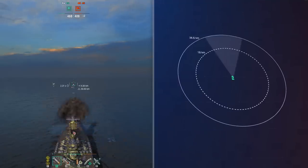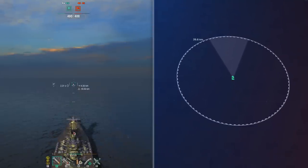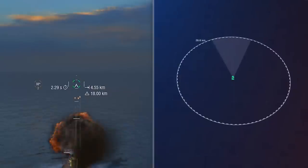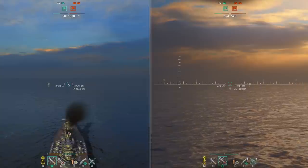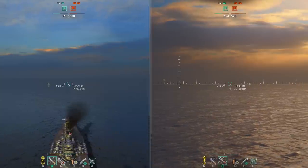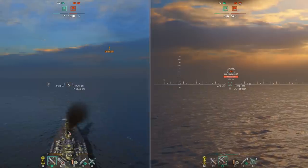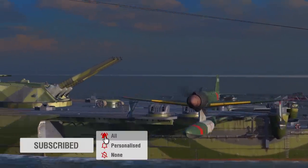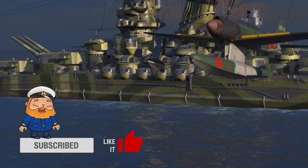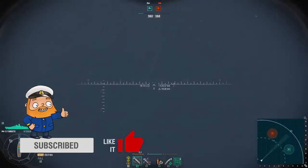When Yamato fires a shell, her visibility radius increases to the maximum firing range of the primary armament, displayed both on the mini-map and near the reticle in the interface. After a shot, the Japanese battleship will be visible not from 18 kilometers, but from 26.6 kilometers. If you improve the firing range using spotting aircraft, upgrades, or commander skills, the post-shot visibility range will increase accordingly.